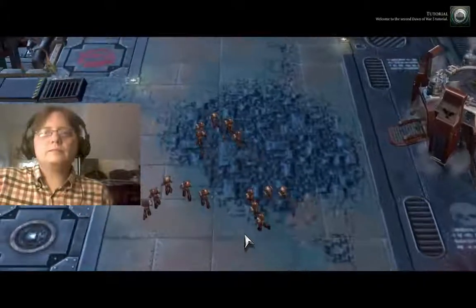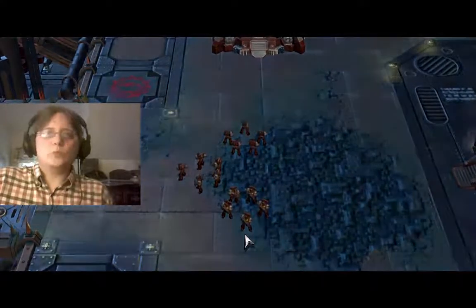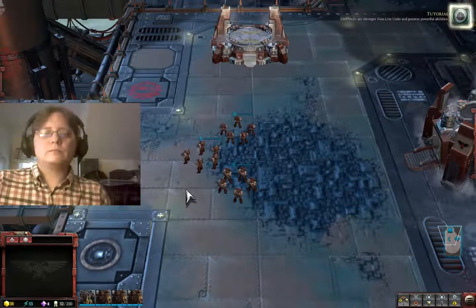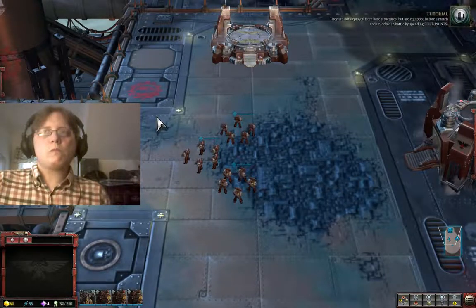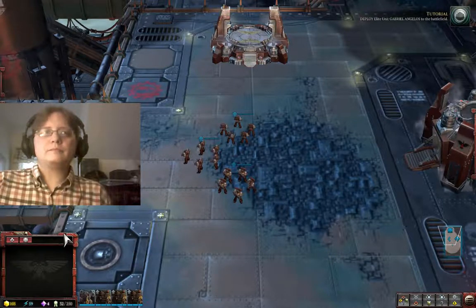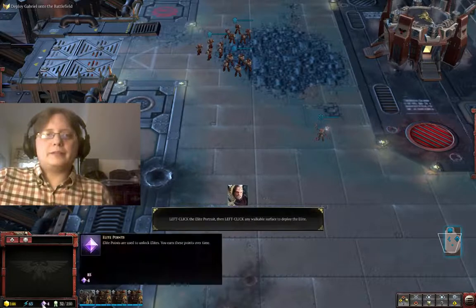Welcome to the second Dawn of War 3 tutorial. This tutorial will cover elite units, resource capture, line unit upgrades, and advanced combat. We will begin by calling in an elite unit — Gabriel Angelos. Elite units are stronger than line units and possess powerful abilities. They are not deployed from base structures but are equipped before a match and unlocked in battle by spending elite points. Now, if you're wondering, elite points are these purple ones down here.